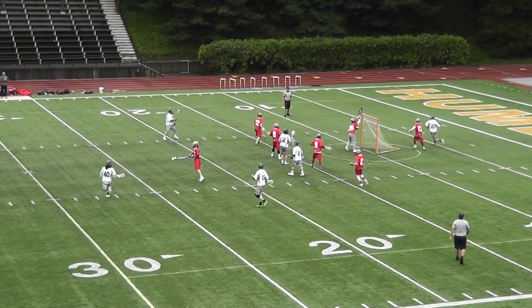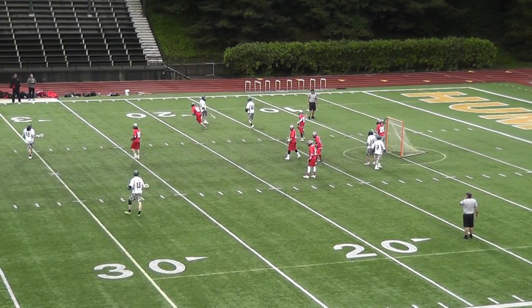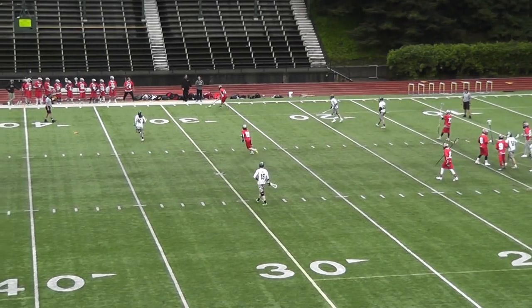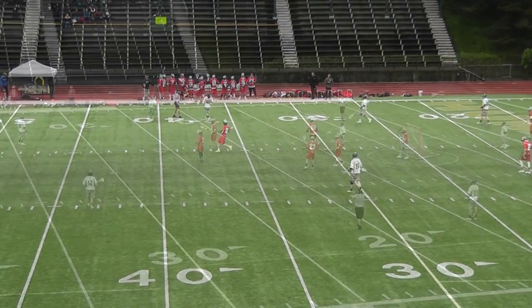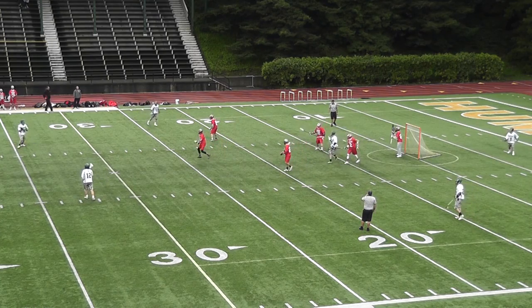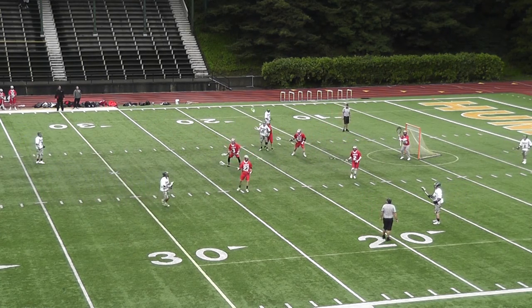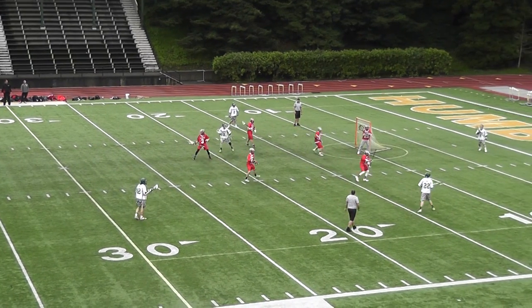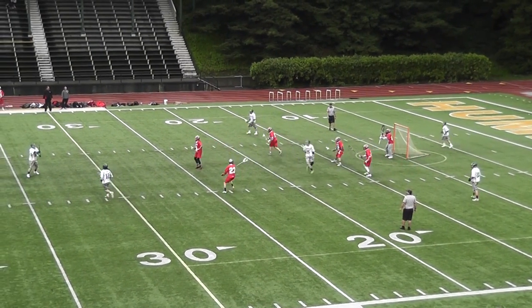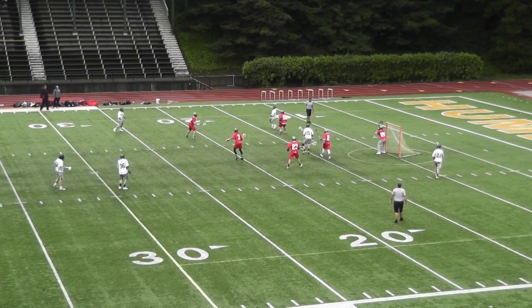Humboldt carrying the ball to X, looking for the low shot. D-Hump sees the ball going for the ground ball, he gets it. Penalty on number eight for the Raiders, Jaren, for unknown reasons — putting the Raiders in a man-down situation. Our defense works pretty well on man down, they have for years. Let's see if Humboldt can produce anything — I don't think they will.